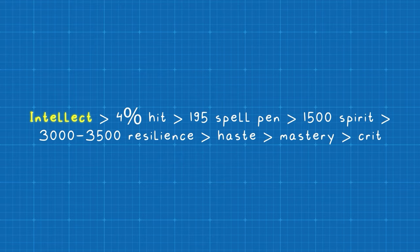You will want as much Intellect as possible — you'll naturally acquire this through your gear. After that, your highest priority is hitting the 4% hit cap, which ensures that your abilities don't miss. This can be especially important as you have the opportunity to do damage as Discipline. You'll then need 195 spell penetration to ensure that your spells don't miss. After that, you'll want around 1500 Spirit, which is tied to mana regeneration and will help prevent you from going out of mana. You want at least 3000 resilience, although we highly recommend over 3500. Haste, Mastery, and Crit are your least desirable stats, but when gearing you may want to opt for haste pieces when you can't get Spirit, then mastery, then crit.